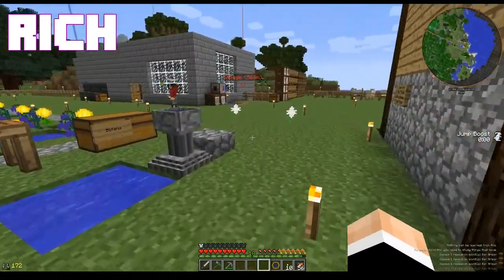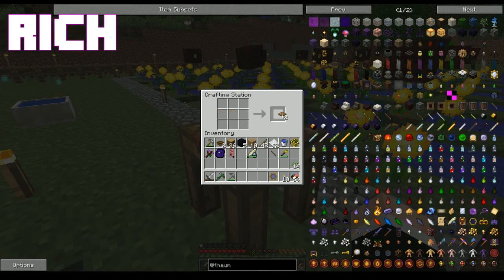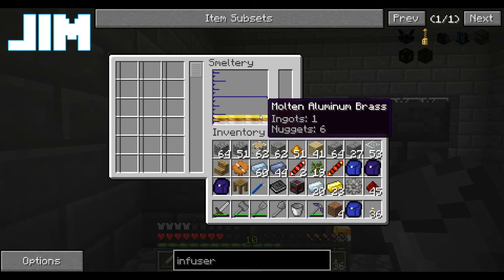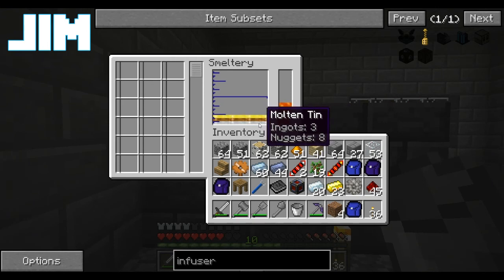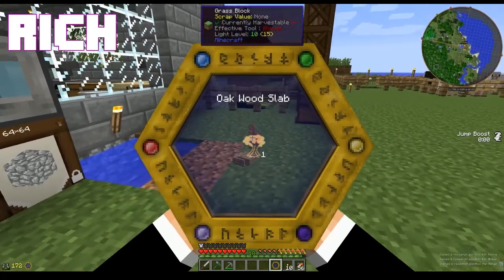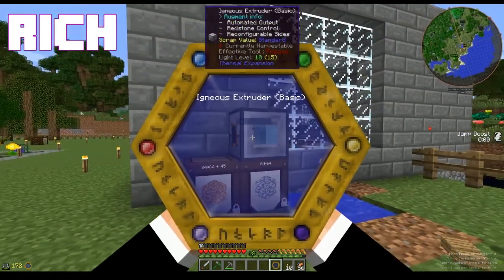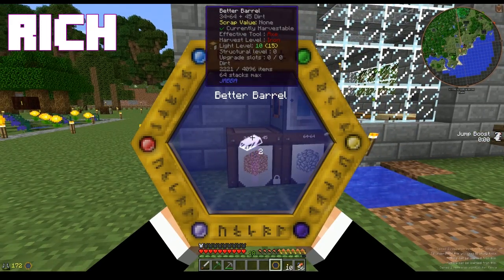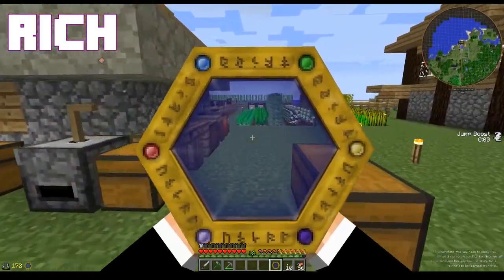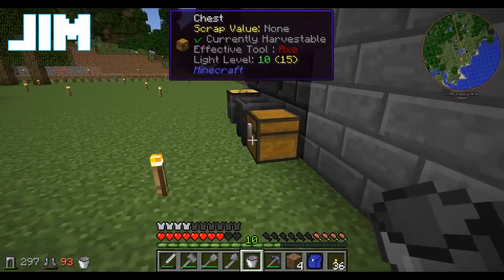Hey Jim, how do you make a trapdoor? Six planks on the bottom. I only need to make a nugget cast. Why are there worms and oak slabs on the ground out here, Jim? I threw them away. Do we have any nuggets? We can just break something down — there might be some in the chest somewhere.